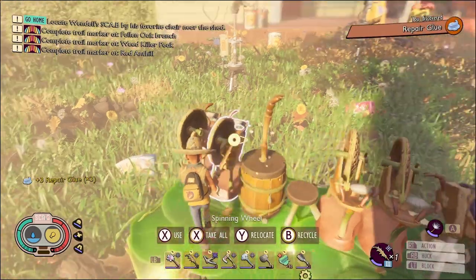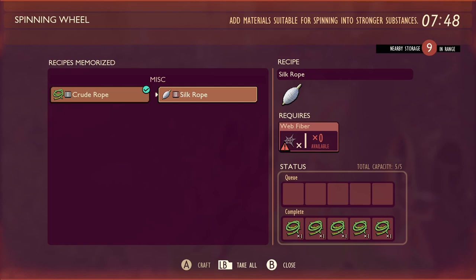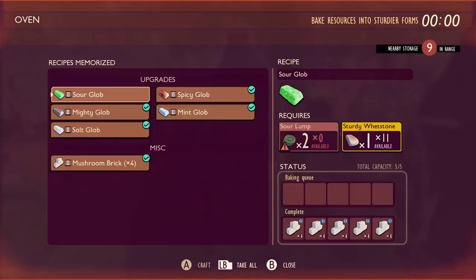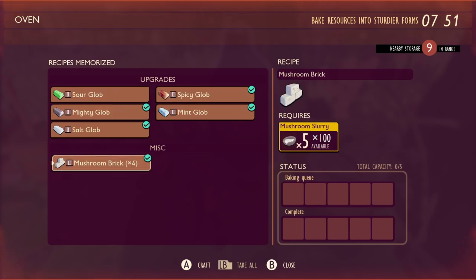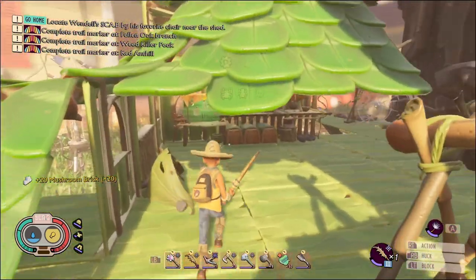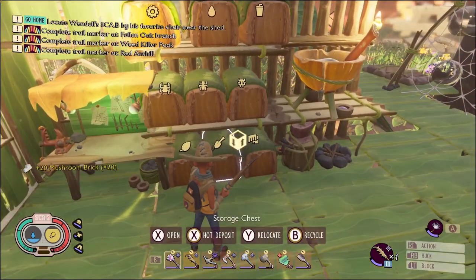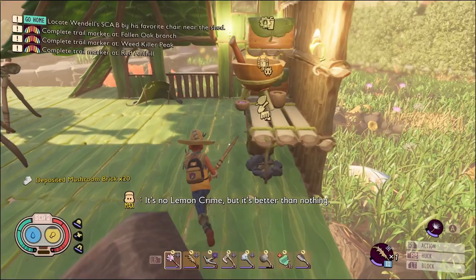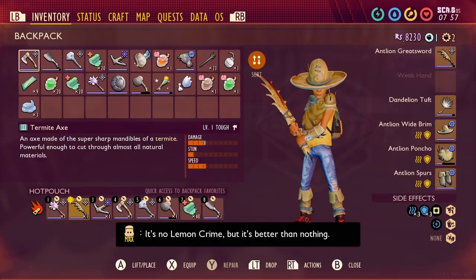Three repair glue - perfect, we'll take that. I definitely am gonna need to farm some web fiber soon. And we'll keep our mushroom bricks going. Don't forget to put those away. Top off our water. Alright, so let's see.